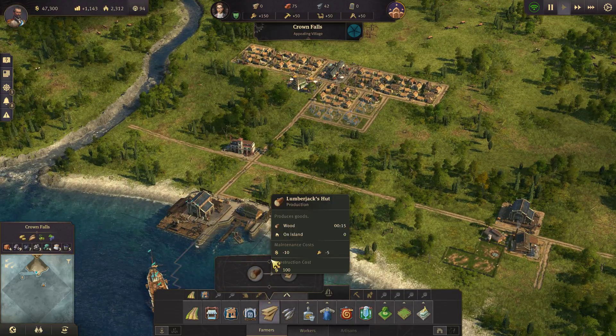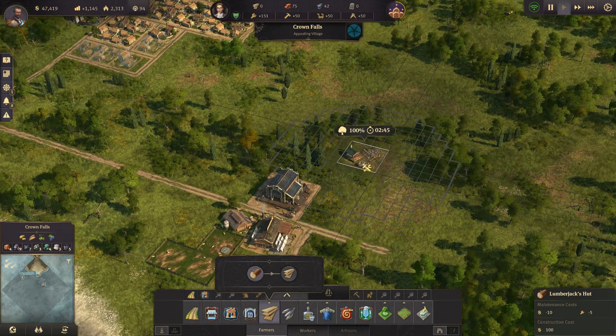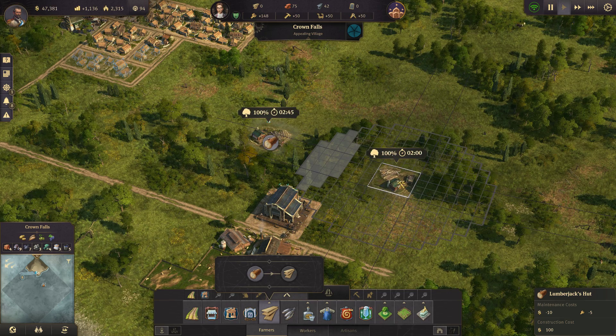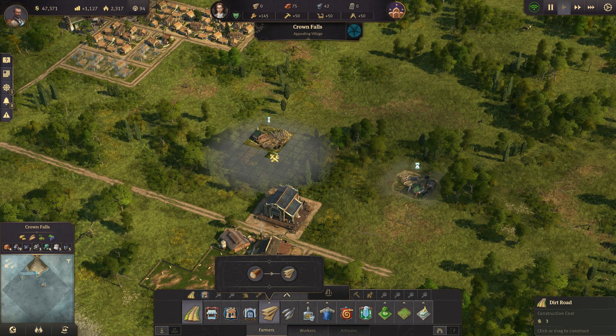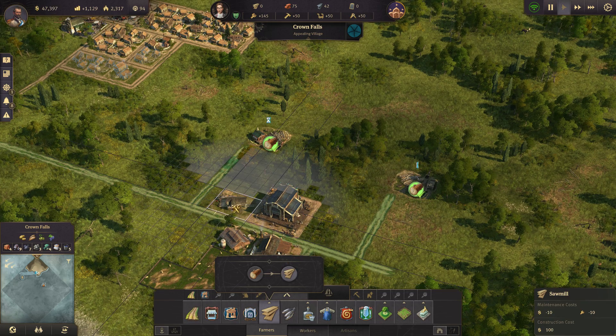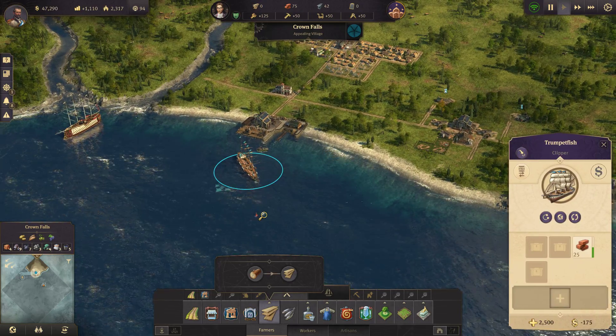Actually, we don't have any lumber production. So let's go ahead and fix that real quick. Lumber — we will toss in a couple of quick sawmills. There we go.